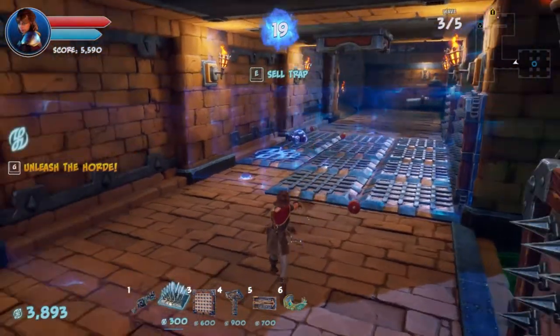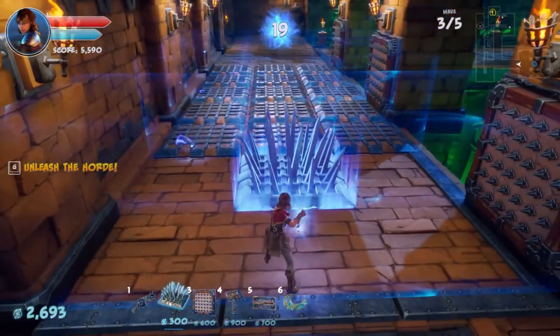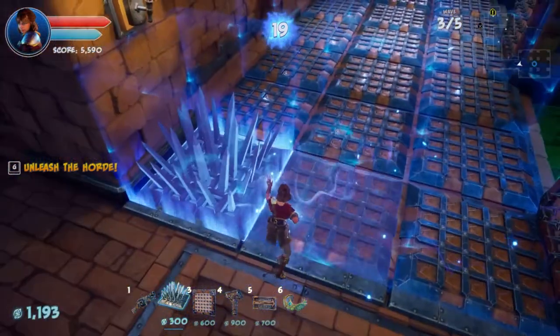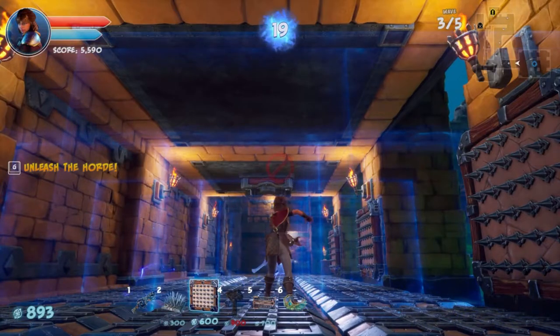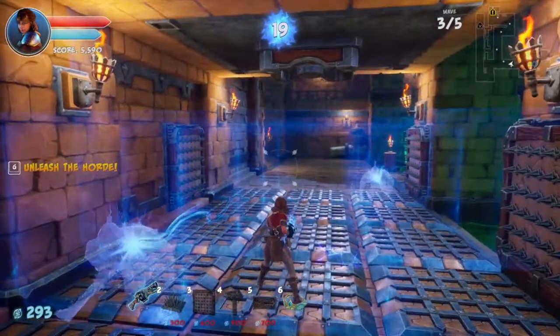Let's continue on with the floor defenses. I think if we can max this out and put another — we can't put another ceiling trap so I'll put some more floor traps and stagger them. I need more coin.